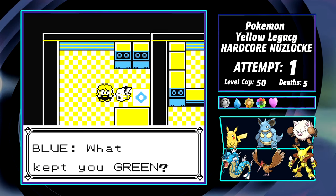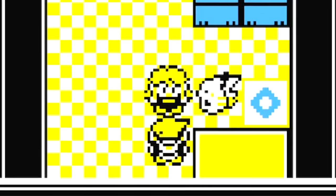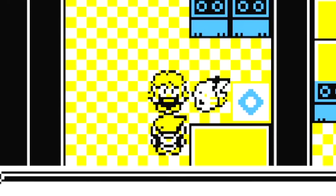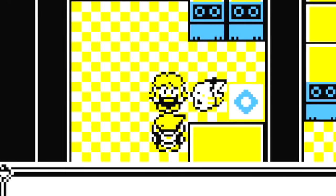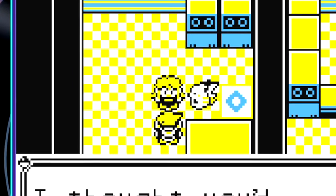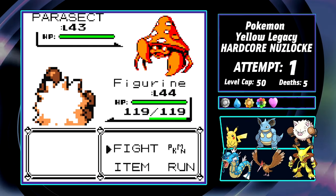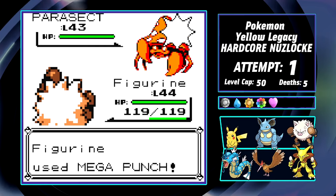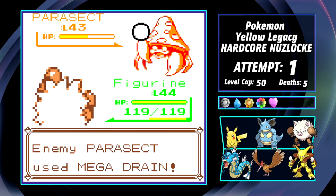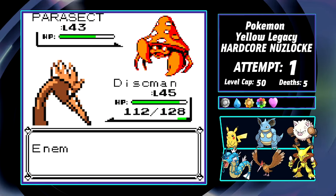Oh no — I got rivaled. I actually got challenged by the rival when I wasn't ready for it. I have the right Pokemon for his team, but my team is hurt and I don't have a good lead. Figurine ends up leading into Blue's Parasect. We don't have anything super effective, but I'm hoping a Mega Punch will be fine. It does do half, but a buffed Mega Drain really messes with that plan, and I preserve Figurine by going into Discman.